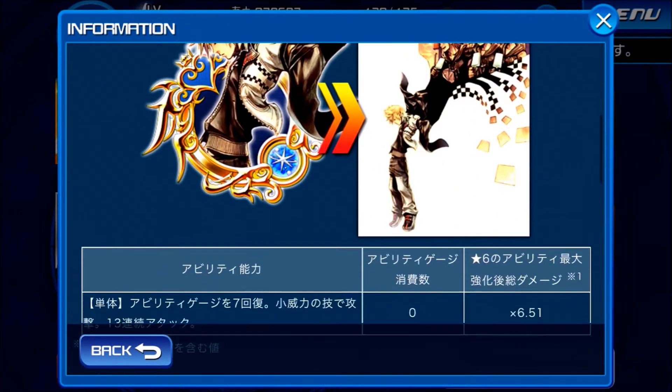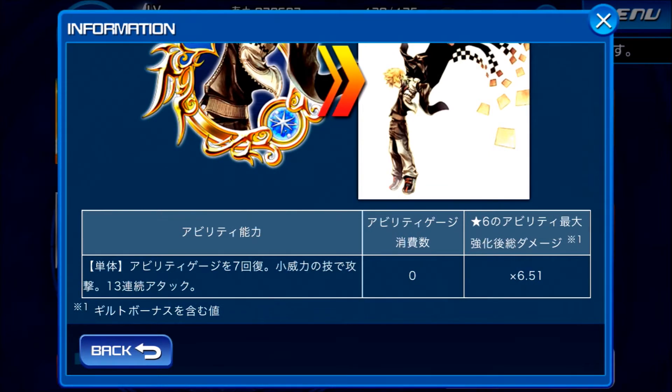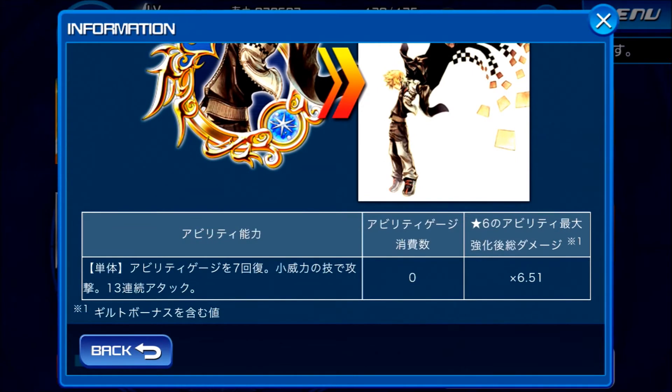The Key Art medal is so, so cool. It takes zero gauge to activate and it has a multiplier of 6.51 for damage. It is awesome because it recovers 7 ability gauge. It's the first ever medal that lets you recover ability gauge on its own without a skill. Even though it's a single target medal, it's still a very awesome medal. Even the art is sweet. It does a small amount of damage but it's a 13 hit medal at zero cost gauge.